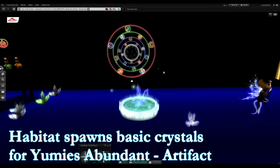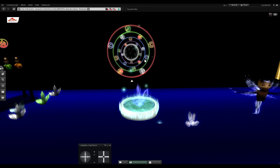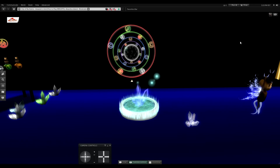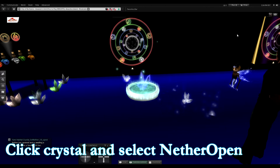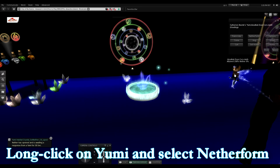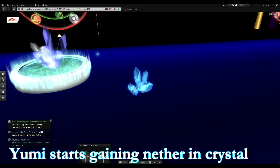I got lucky on that try — the yumi doesn't always respond when you solve the portal. It's going to take about five to ten tries depending on the mode. Advanced and expert modes have higher chances of a yumi response. I'm going to touch this habitat and spawn a crystal, which will serve as a home for the yumi. To put a yumi in a crystal, click the crystal, click 'Nether Open,' and it will wait for a response for 30 seconds. Then click the yumi and do a long press — click and hold for about two seconds.